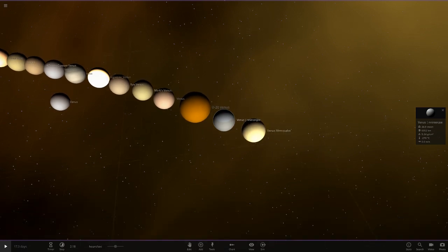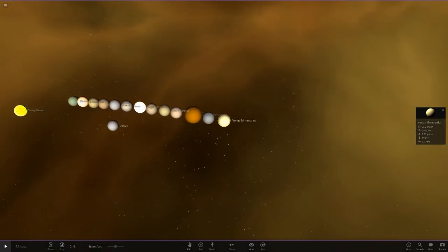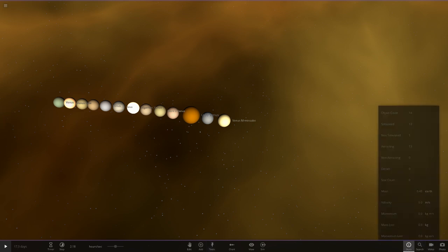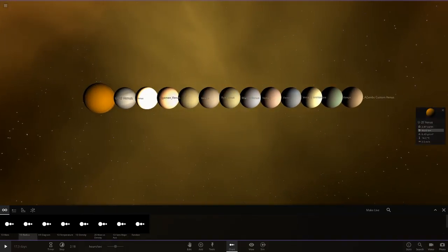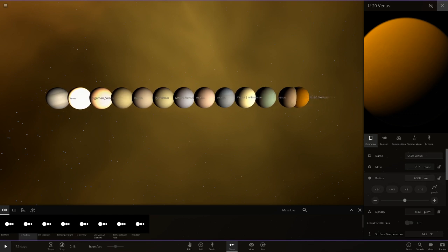Last up we've got Mr. Mislot's one, which has also gone with a highly reflective one. So in total, how many have we got today? We've got 12 different Venuses — that's pretty good. Let's go ahead and line them all up, and we need to make one of them smaller because its size is way off — putting it to 6,000.